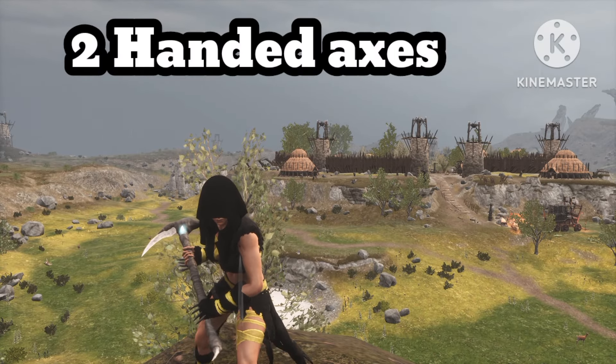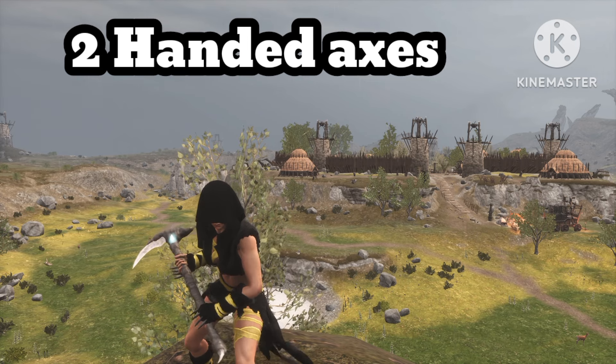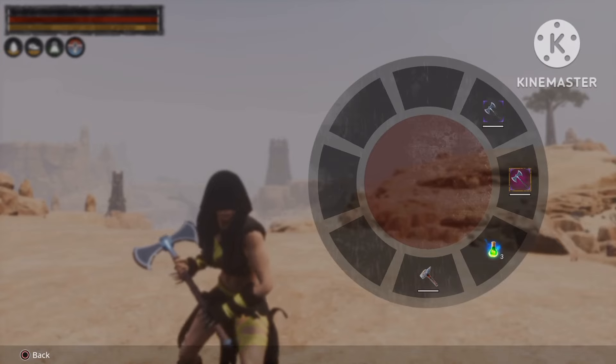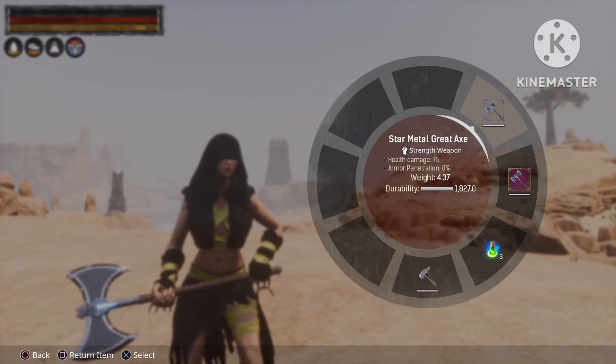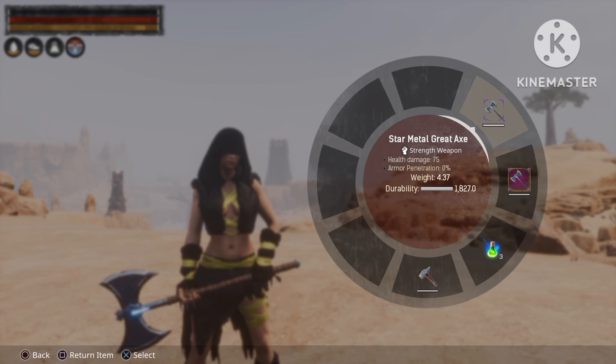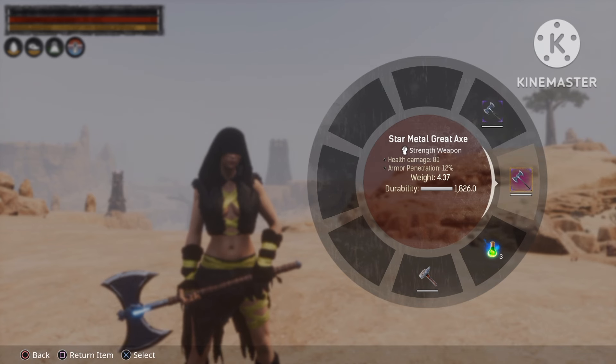Next up is the two-handed axes. The first one we're going to start off with is the Star Metal Great Axe — 75 health damage with 0% armor penetration. After master weapon thralling we're up to 80 health damage and 12% armor penetration.